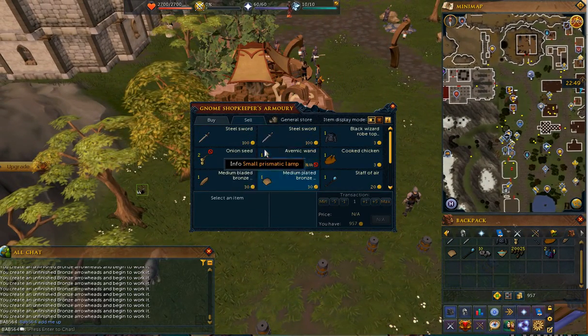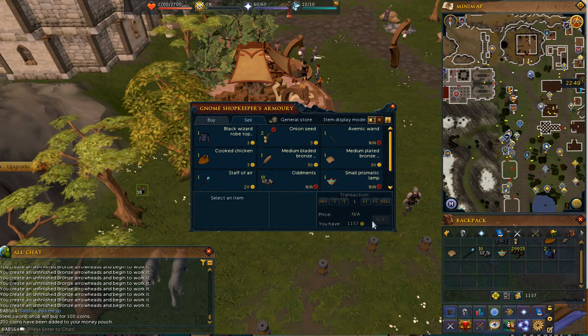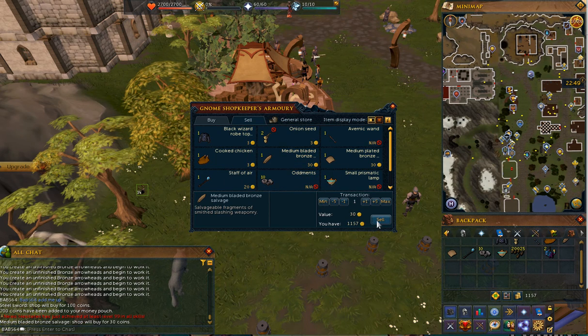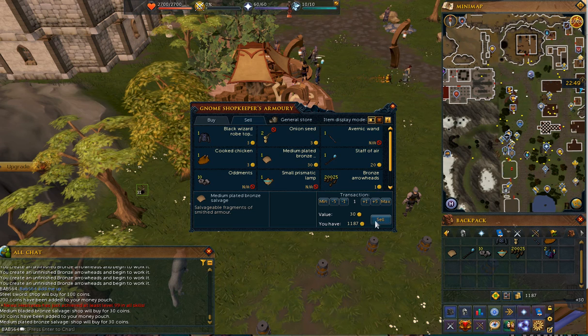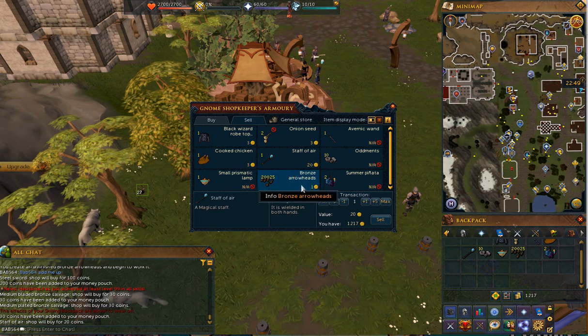I'm obviously a lower level — I've restarted. This is lower level ways of making money. Sell swords for a hundred each. Sell medium bronze, plated bronze, medium plated bronze.